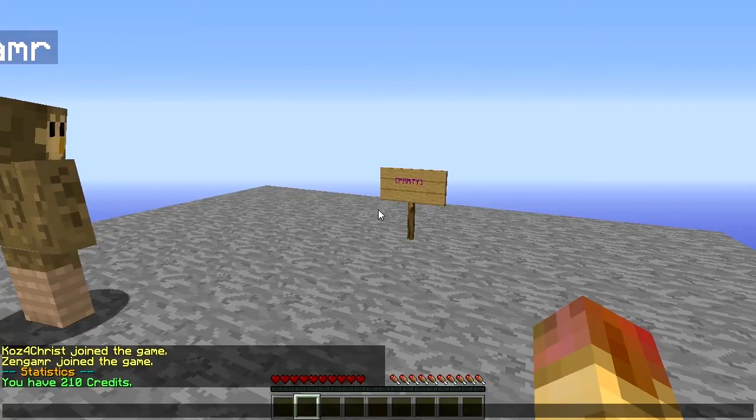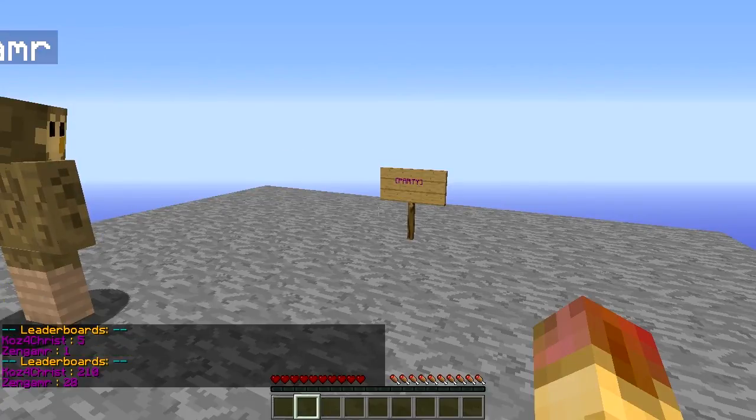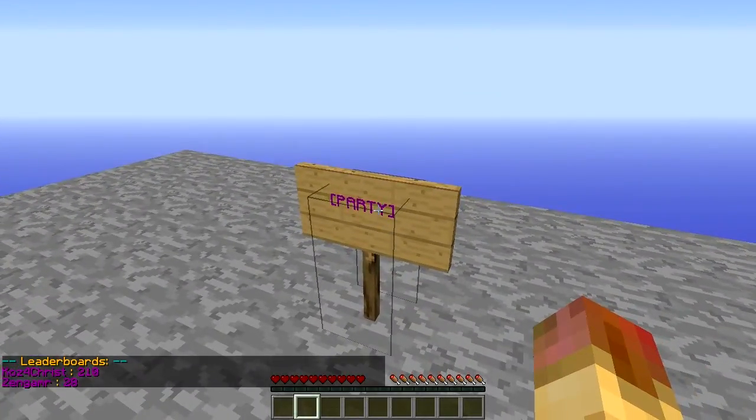You can do 'mp stats' to see your own statistics — we have credits because we didn't set up economy. You can also do 'mp set component' followed by the minigame name and the component — spectator lobby, finish line, spawn, etc. — to set those manually. You can do 'mp enable' followed by the minigame type to disable or enable specific games. Everyone has access to leaderboards, wins, credits, leave, and the in-game shop.